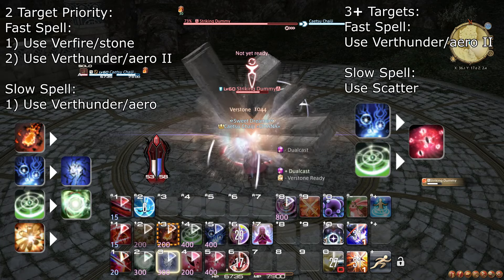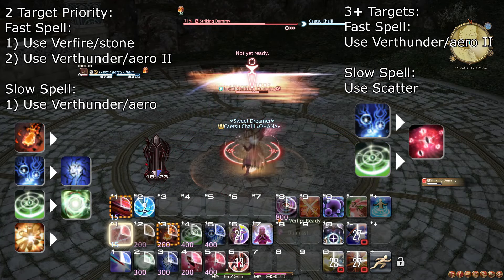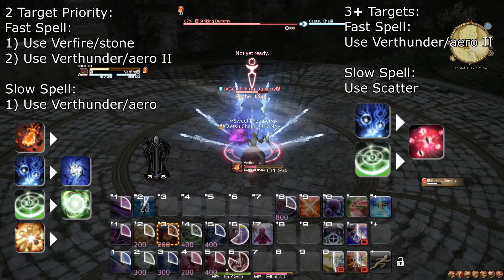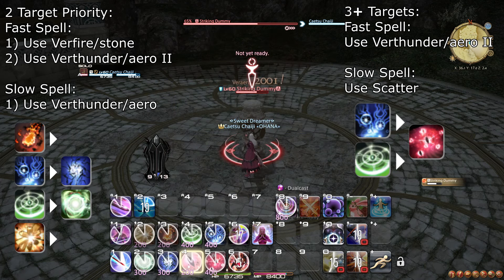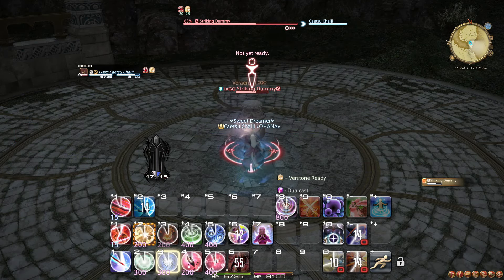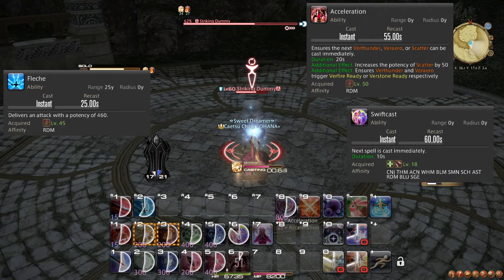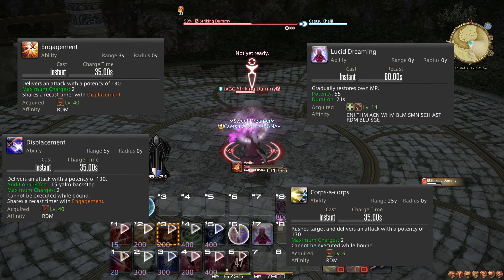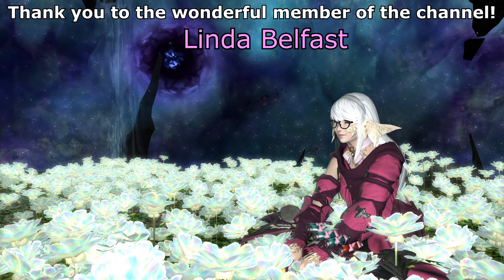The final ability of the Red Mage is Acceleration. This causes your next Verthunder, Veraero, or Scatter to be instant and guaranteed to proc the associated spell. In the case of Scatter, it instead adds 50 potency to the attack. At this level, using Acceleration on cooldown to skip a use of a fast spell or for the benefit of gaining significant AoE damage is typically better than saving it for being able to cast while moving. However, if you know you need the movement shortly, it can be beneficial to wait a moment.